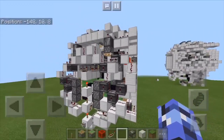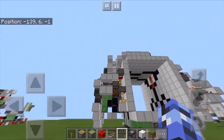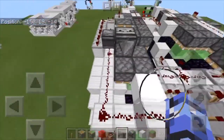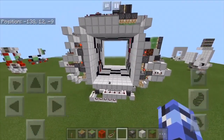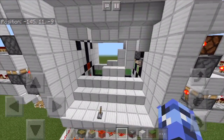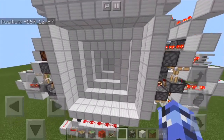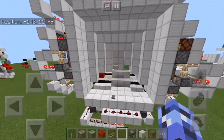I try to keep it compact unlike my other doors. It's 20x17x13 — so 20 wide, 17 tall, and 13 deep. It's pretty big, I will admit, but it's also pretty compact. It's around 4,420 blocks, I believe.